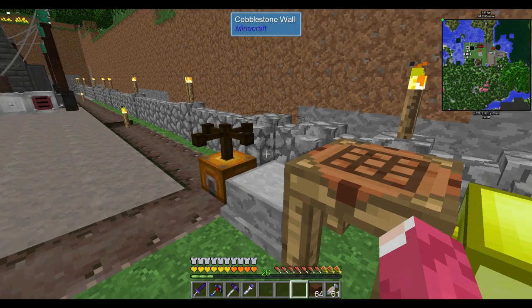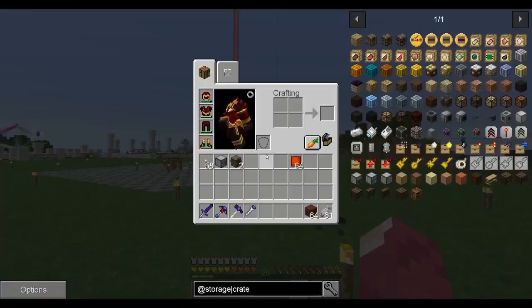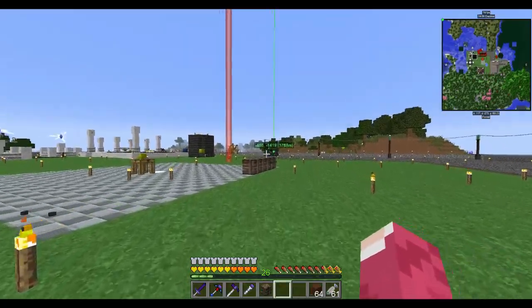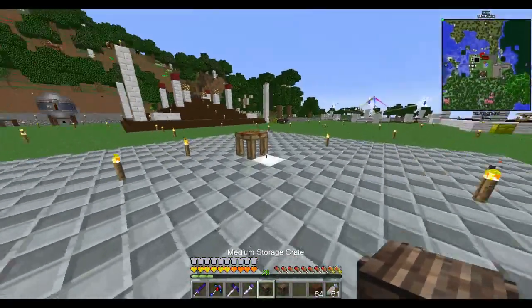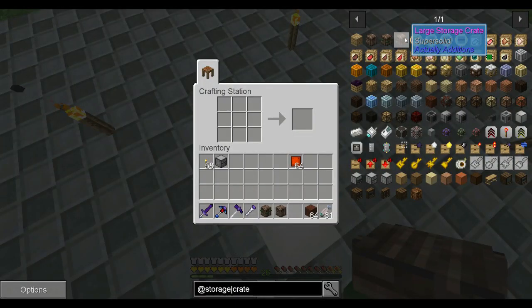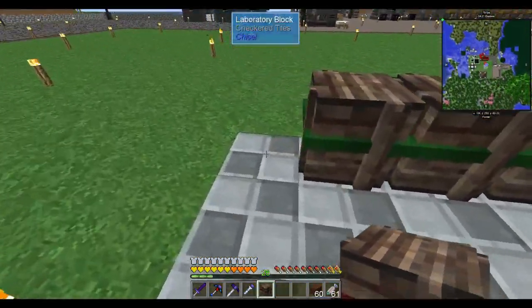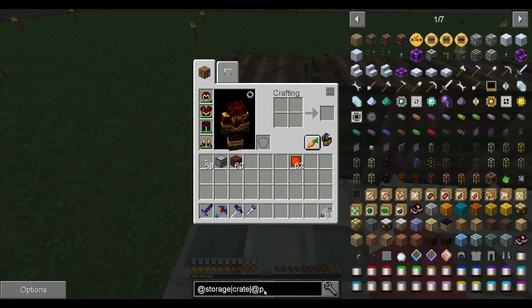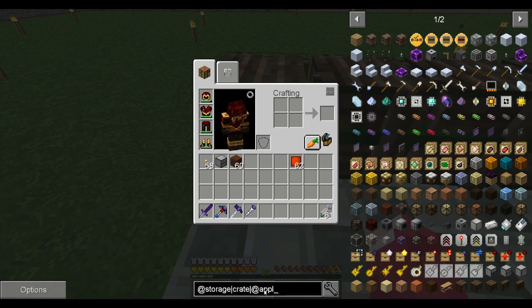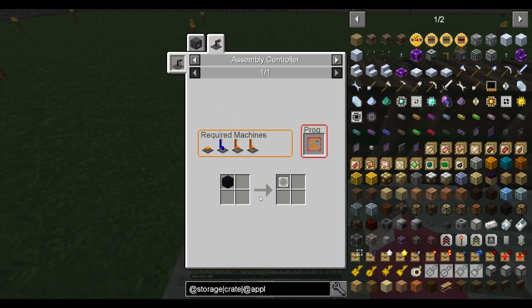That's small and that's medium — yeah, that's kind of fair. This is gonna be a good way for later when we have storage buses. That's the big thing for us with Applied Energistics.